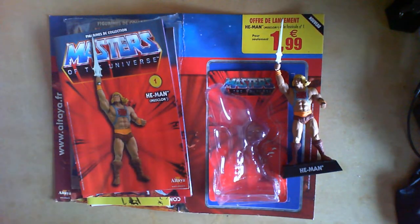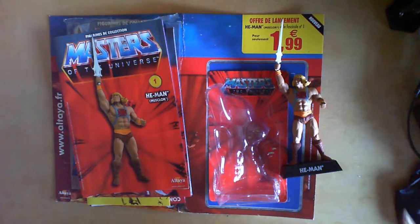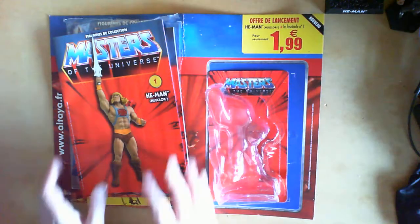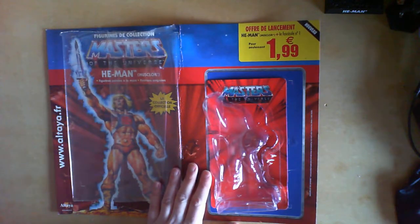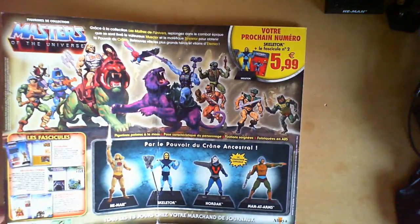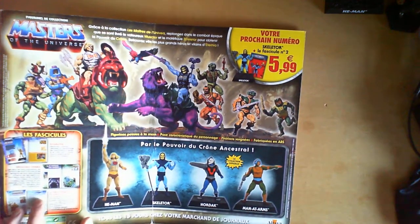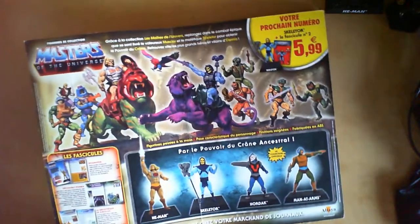I have the figurine but I'm going to concentrate on the magazine first and then have a look at the figurine. Here's the print material that comes with the magazine. For the traditional first release you have your large advertising board, and on the reverse you can see forthcoming figures: Skeletor, Hordak, Man-at-Arms. There's a brief introduction to what the magazine has, which we will go into, and we have an artwork print.